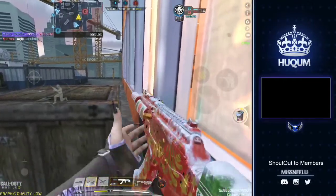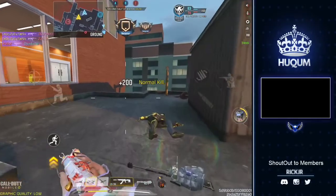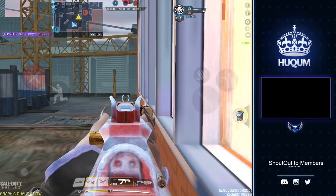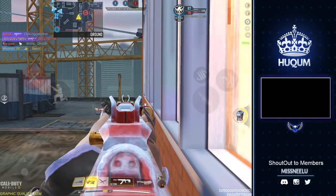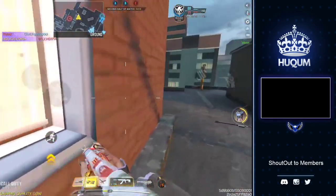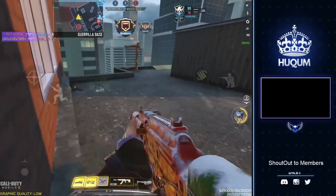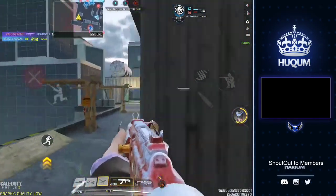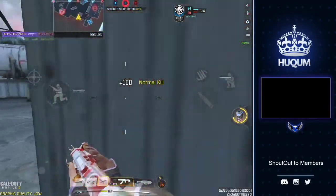Changing map. Losing Alpha. Losing Bravo. Swarm ready. Get down, sniper! Advanced UAV is ready. Swarm active. Advanced UAV is online.